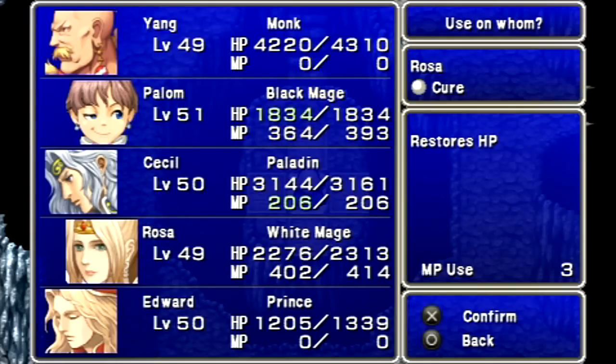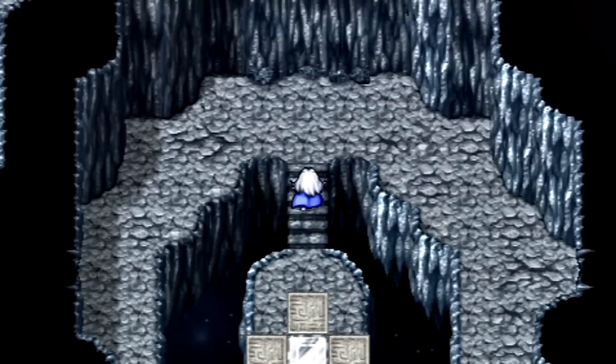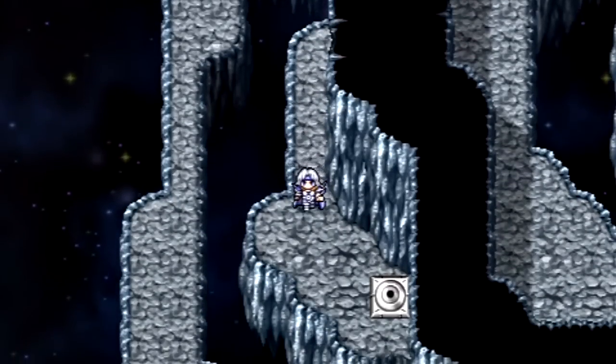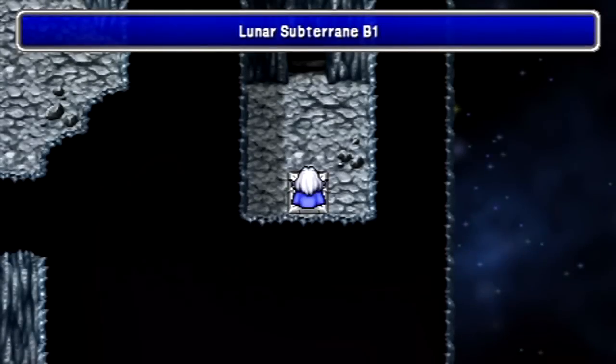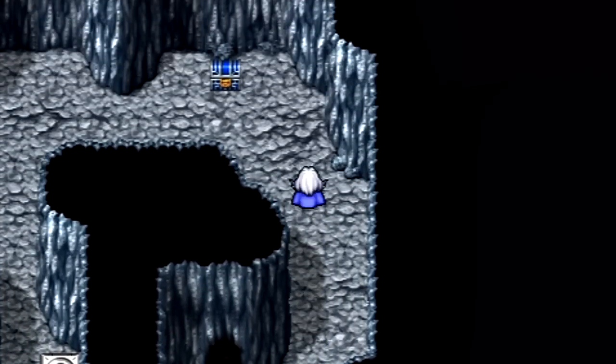I took quite a beating there, apparently. Let's get Yang back on the Cat Claws for the agility and strength. And go through another secret passage! So far, the enemies here are the same as the ones at the Lair of the Father, so that's why I'm not showing any of these battles.